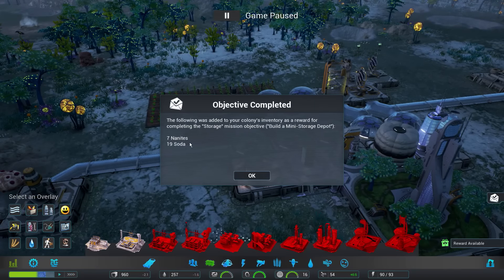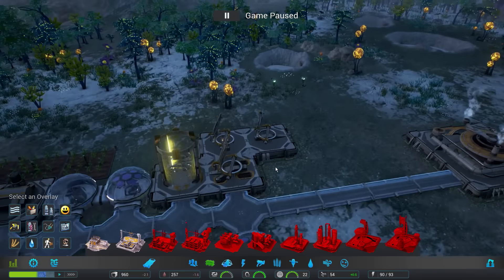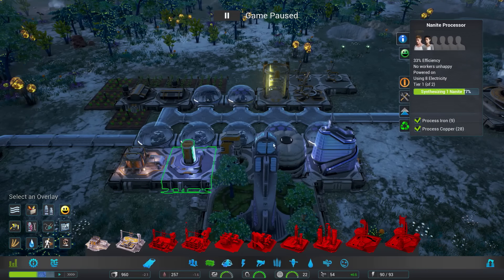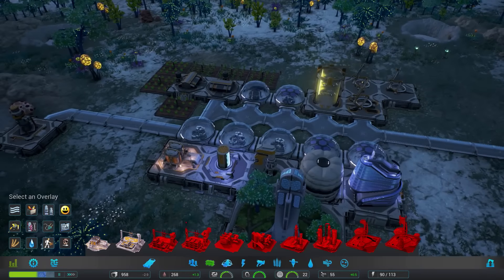Rewards available again — let me get my 19 soda first. I've been authorized to provide your colony with a small reward. Choose wisely. We could get rice or six immigrants. I'd choose the immigrants because I do want more people, especially since we have so much room now. The efficiency at the nanite processor is only at 33% because we're very low on people, so I'll take the extra immigrants. Then we'll get the immigration center pretty soon.